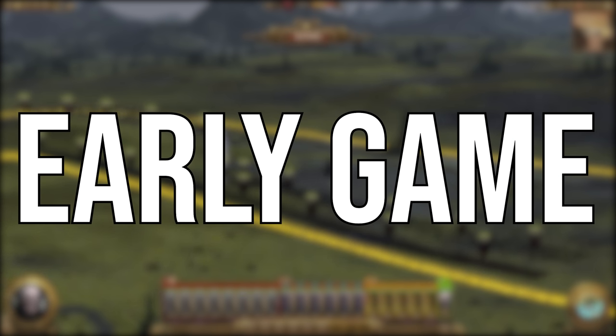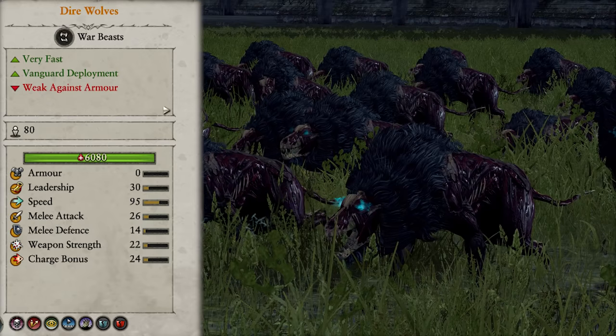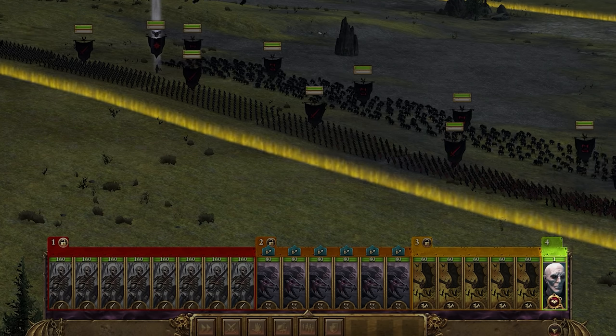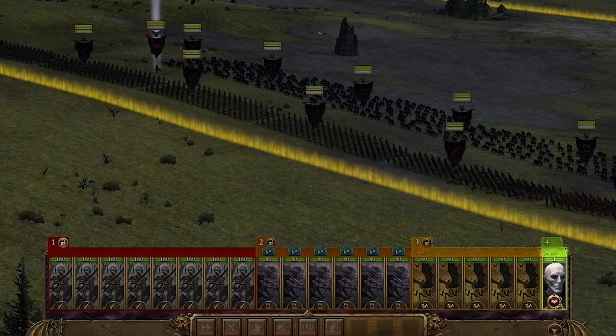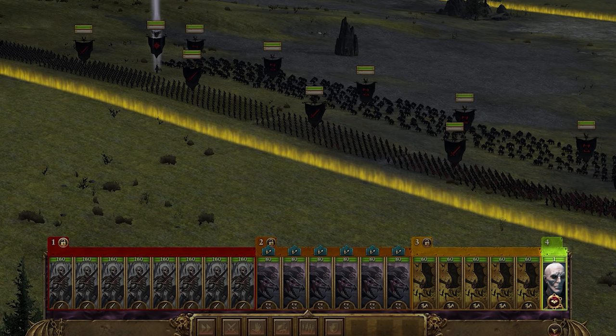So first of all, we have the early game. Our options for this are Tier 0 units like Skeleton Warriors and Zombies, and Tier 1 units like Felbats and Dire Wolves. First things first, we're of course going to bring a Lord, and they're going to carry your armies early on, since nothing else really has damage aside from them, so be ready to send them constantly into battle. Until you unlock better units, you're probably going to want to pick a fighting Lord, because they're going to be doing a lot of combat.